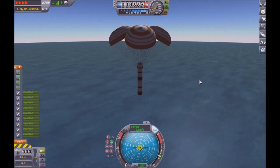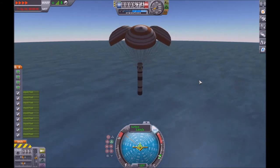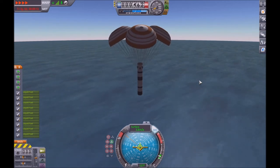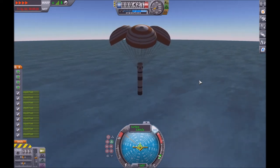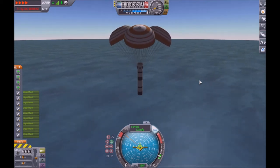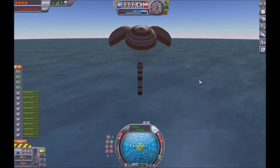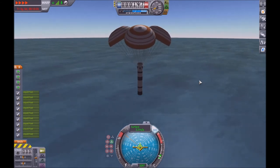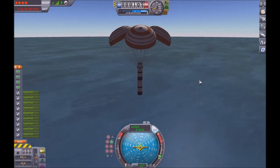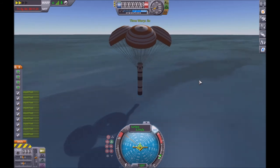I guess this is kind of similar to the recovery system that Electron rockets have planned for them. However, I came up with this idea first - I've had this rocket design ever since the Making History DLC came out. So Rocket Labs, if you want to start paying me royalties, that'd be great. I'm also joking - the designs are actually quite not similar. Even though they do have a parachute and nine engines on the first stage, there are various differences, like the Electron has an upper kick stage, etc.